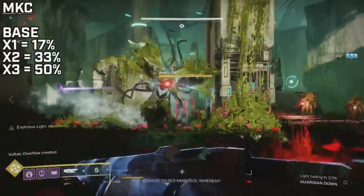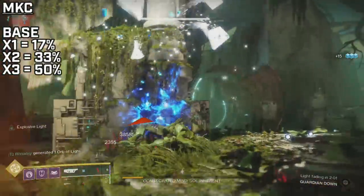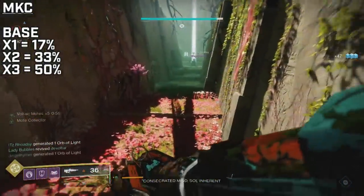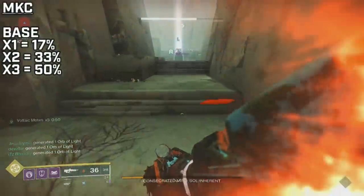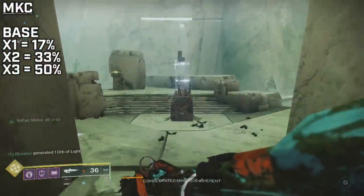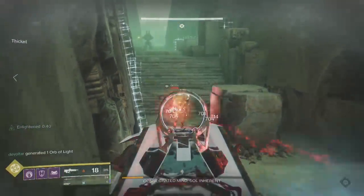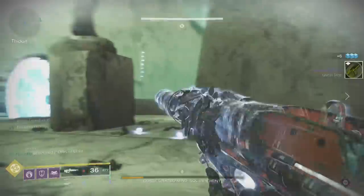With Multi-Kill Clip, at a x1 stack you get 17% more damage, at x2 you get 33% more, and at max stack x3 you get 50% more damage — that's across the board. In PvP it goes x1 at 16%, x2 at 32.5%, and so on. x2 Multi-Kill Clip is roughly where regular Kill Clip is, so x3 is what sets the damage apart — it sets it over the edge. The best part of Multi-Kill Clip is not only that damage ceiling being the best base damage legendary perk in the game, but that it chains off of itself: get a kill, reload, get a kill, reload. You can hear it proccing over and over in this clip, and since you have Feeding Frenzy, it's like clockwork.